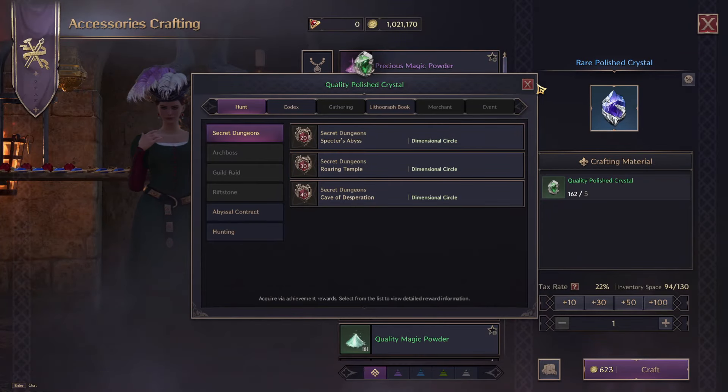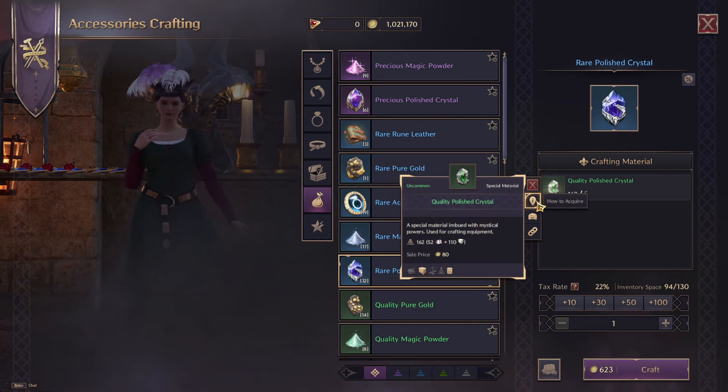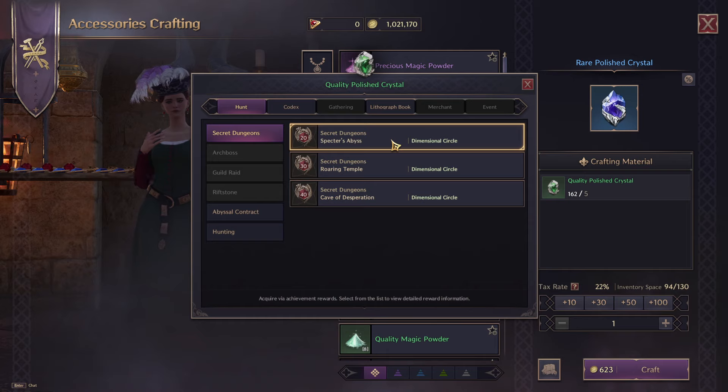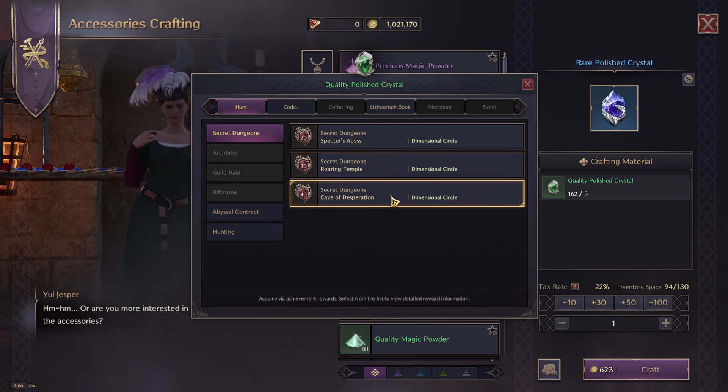I'm going to show you how to get all the different polished crystals in Throne and Liberty, starting off with the green quality polished crystal. My personal favorite way of getting this is actually going to be doing dungeons. You can get the quality polished crystals by doing the secret dungeons: Spectre's Abyss, Roaring Temple, and Cave of Desperation.